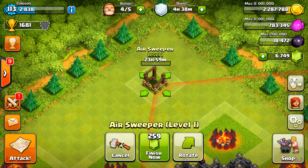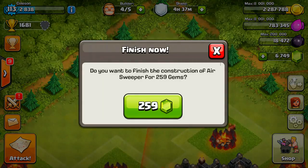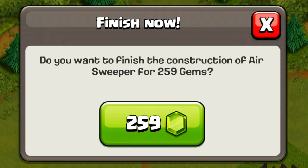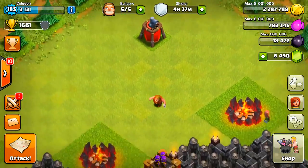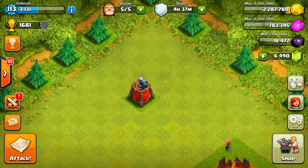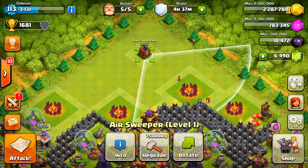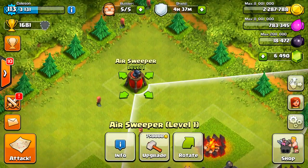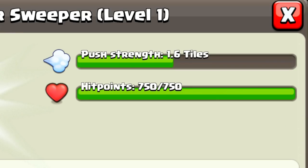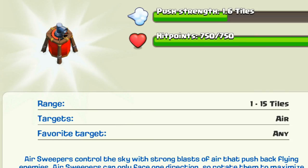Here we go — level one Air Sweeper. That is going to take 23 hours to build, but luckily we've got the gems for that. Moment of truth, and here we go. Here is the Air Sweeper at level one. As you can see, the radius is pretty big, actually — not too small at all. Let's check out the specs: it has a push length of 1.6 tiles, hit points of 750, and a range of 1 to 15 tiles.